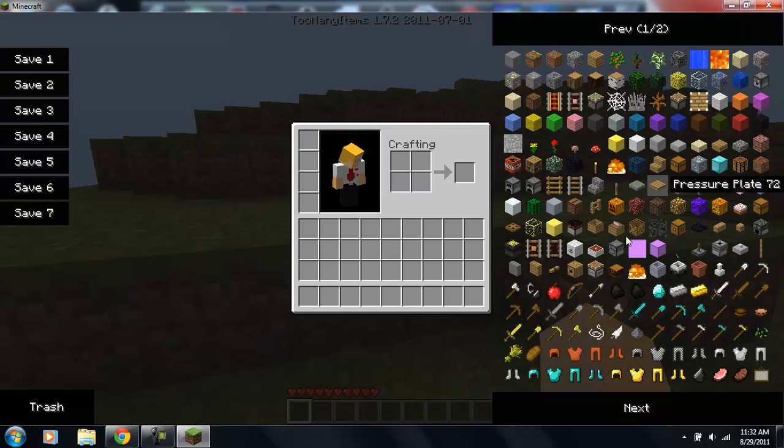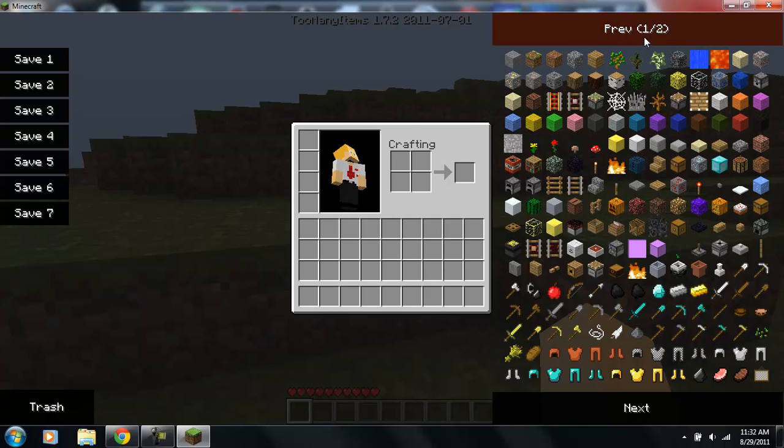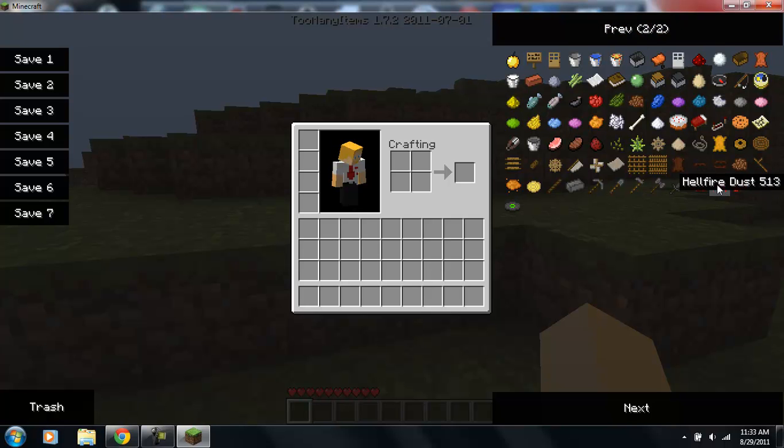As you can see, we have all this new stuff. These two items are not blocks, so don't ask why their textures aren't working — they just aren't textures. As you can see it adds ground netherrack, this dust, an ingot, glue, cocoa beans, donuts, nether coal, cement, and tons of other stuff.